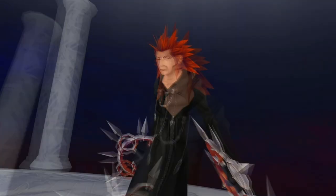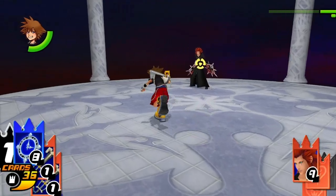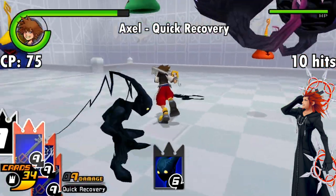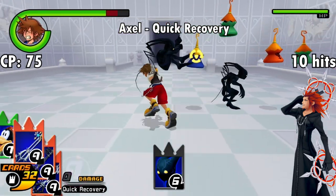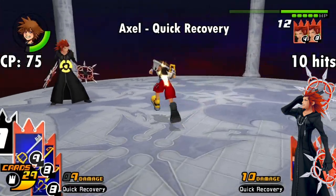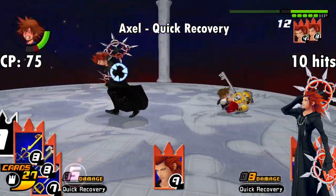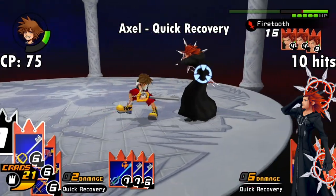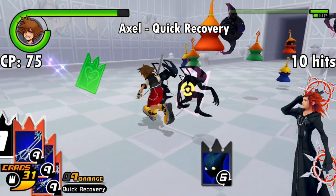Next up is the Axel card, which you get after the second fight with him at the Key to Beginnings room in Castle Oblivion. For 75 CP, this card gives you the Quick Recovery ability, which lets you use cards even while staggering from damage. This can definitely have its uses — it's just a shame that you get it so late in the game. Axel himself has moves that hit you multiple times, so you can actually use the Darkside card on him during his own battle to mimic Quick Recovery before you actually get it. The effect lasts for the first 10 hits you take after playing the card. While the card is in play, Sora is immune to fire but stunned by ice moves.